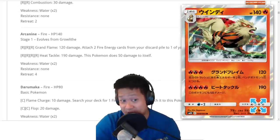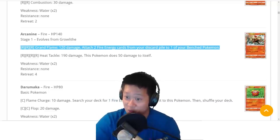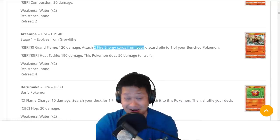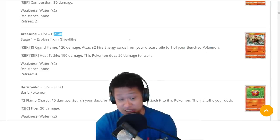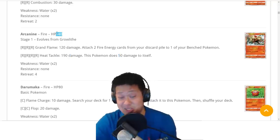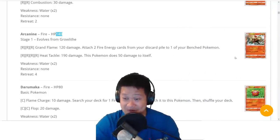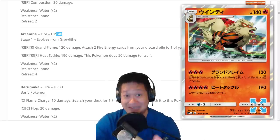Arcanine. Its first attack, Grand Flame, is a two-shot KO and can one-shot weaker cards with a little help. You get two Fire Energies from your discard, which is very good — you can keep charging up other Arcanines or stronger Pokemon with this attack. It's a Stage 1 and I like it. If you really need a big KO, go for the 90 damage attack, though the 50 damage from recoil leaves you with 90 HP. It's self-sustaining and above-average numbers. I like you, Arcanine.